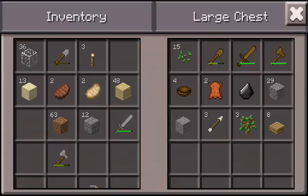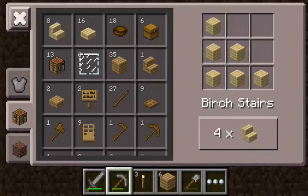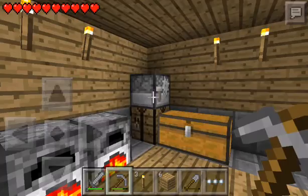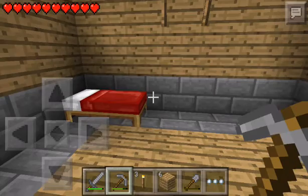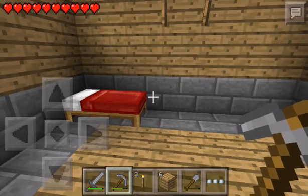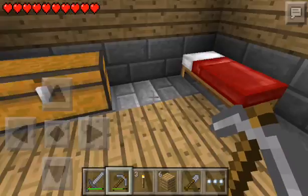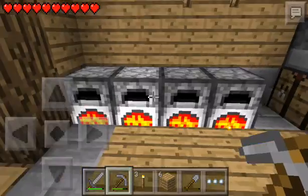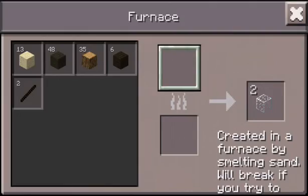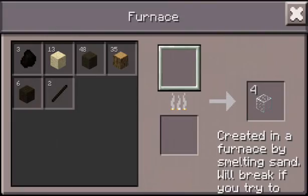So yeah, I kind of arranged this with some stuff in the chest, stonecutter... Wait a minute. That's sandstone. Oh. So I did that off camera. I finished the flooring. I was going to use spruce around the edges, but I decided stone brick. I already have it anyway. The glass is finished smelting in there.